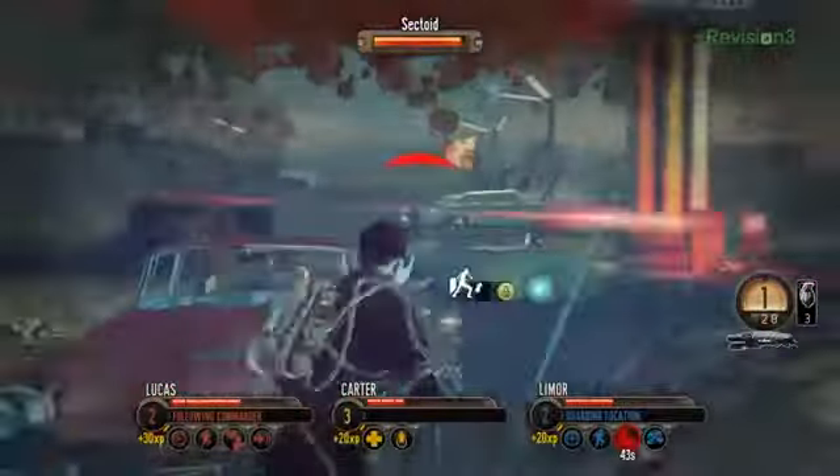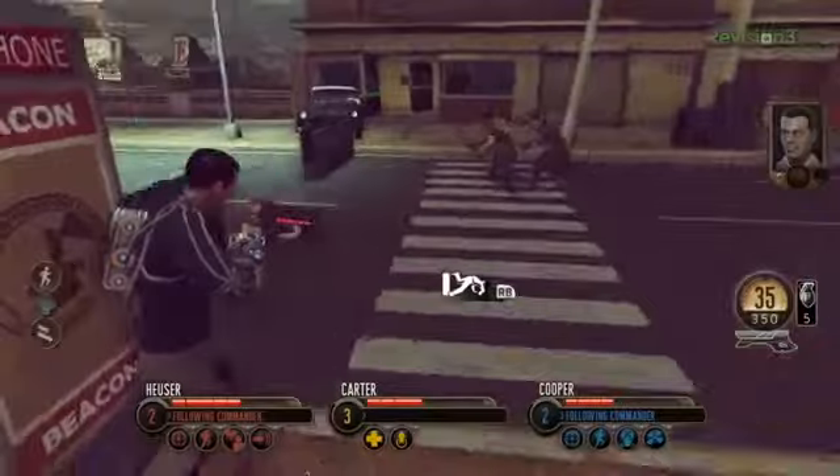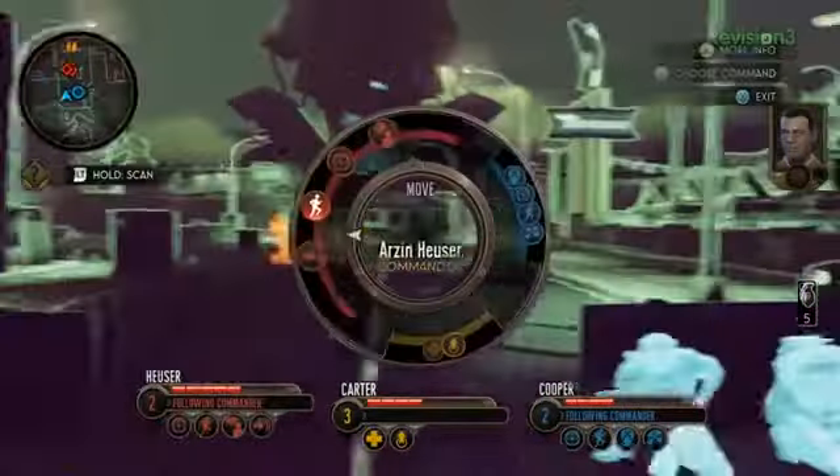Coming at it from the XCOM Enemy Unknown angle, it felt very familiar but at the same time much more fast-paced. On customization — you've got William Carter as your main character and the agents are customizable. You can put them in the most ridiculous color schemes imaginable for special agents, and rename them to your family and friends if you want — though you'd hate to see them die. You can also customize your loadout with whatever guns and weapons you want, and they have alien technology-inspired backpacks that carry different attributes you can bring with you on the field.